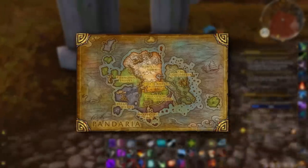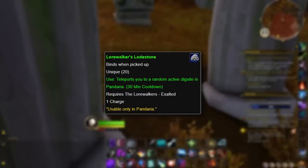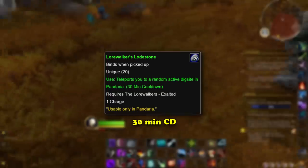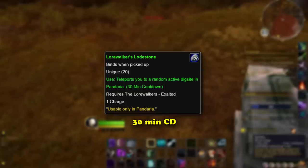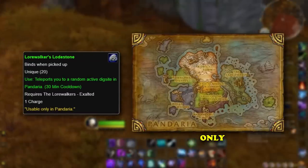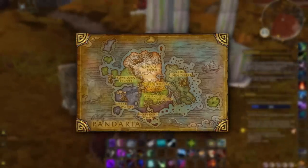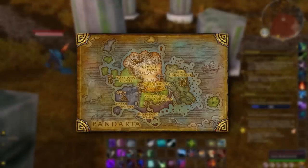Pandaria is a big continent and takes over 10 minutes to fly from one end to the other. Like with most teleportation items, there are several restrictions on the Lore Walker's Lodestone. First, the cooldown is 30 minutes — while that might not seem too bad, it usually takes less than 5 minutes to complete one dig site, so its usefulness is immediately decreased since you still have to fly to the next dig site while the Lodestone is on cooldown. Second, the Lodestone is only usable in the continent of Pandaria. Finally, the Lodestone teleports the player to a random dig site, not one in particular, so you could end up in the same zone near where you already were.